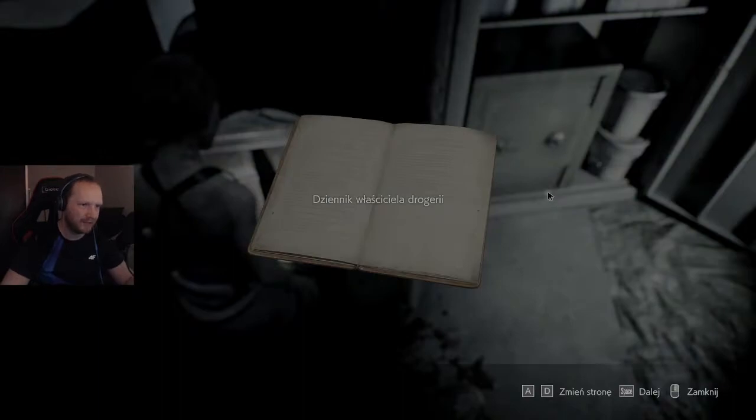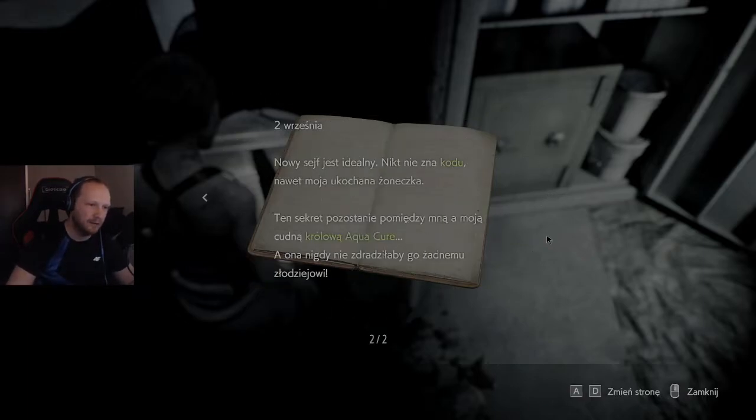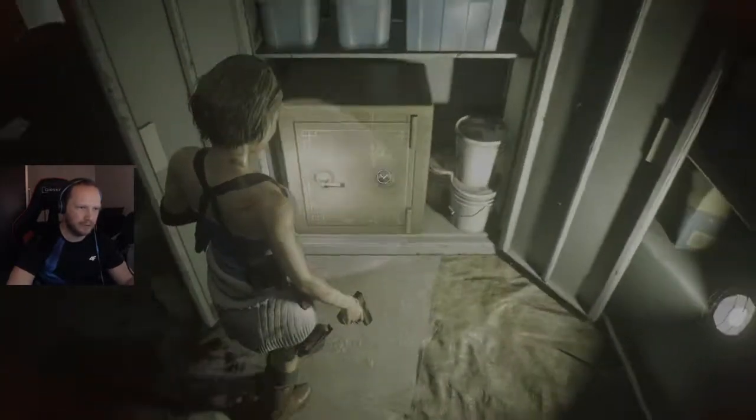Słyszę chyba znajdźkę — takie elementy do przestrzelenia, które też były w poprzedniej odsłonie. Co tutaj ciekawego mamy — notatka. Dziennik właściciela drogerii. 24 sierpnia: Nowa odżywka do włosów Umbrelli sprzedaje się jak świeże bułeczki — ich produkty potrafią działać cuda, więc nie ma się co dziwić. Na to liczyłem składając ogromne zamówienie. Intuicja mnie nie zawiodła. Doszły mnie słuchy o jakichś nieprzyjemnych zdarzeniach — przy takiej ilości gotówki w sklepie powinienem zainwestować w porządny sejf.